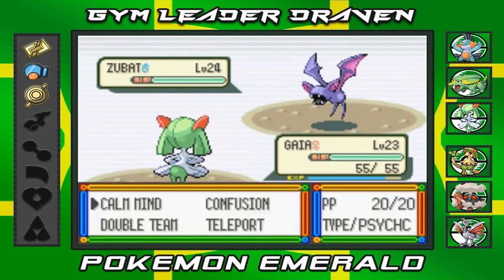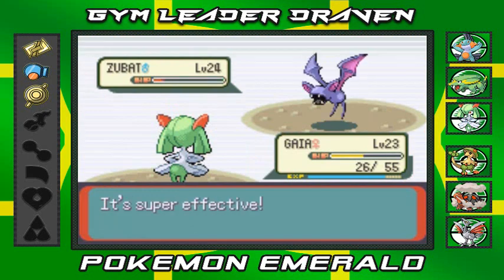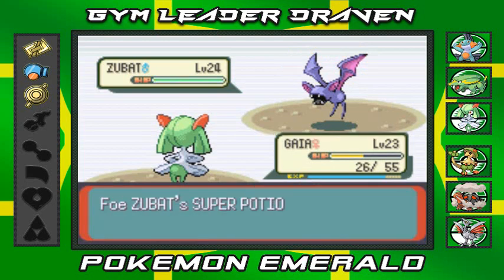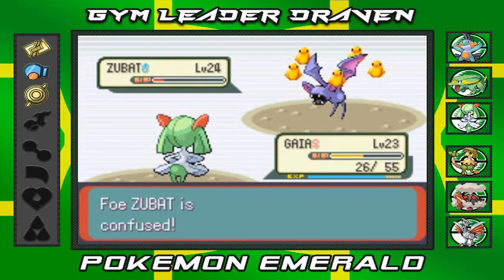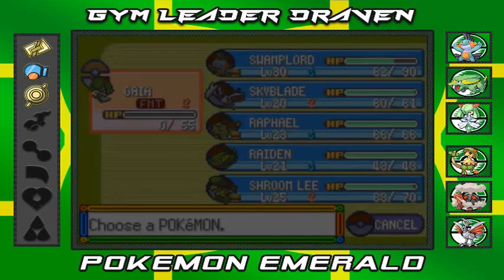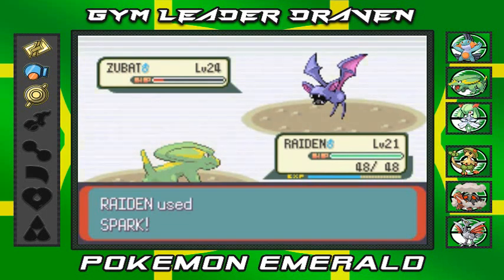Zubat looks all scary but it doesn't scare me because I have Confusion. Wow, I should train my Pokémon a bit more because that was a strong Wing Attack — and it confused Gaia! Using another Confusion attack, but Maxie uses a Super Potion. Confusion nearly beats Zubat — but Zubat hurts itself... and makes Gaia faint! Okay, I've got the right Pokémon for this — Raichu. Spark attack, eat it Zubat! That's right, you've been defeated!